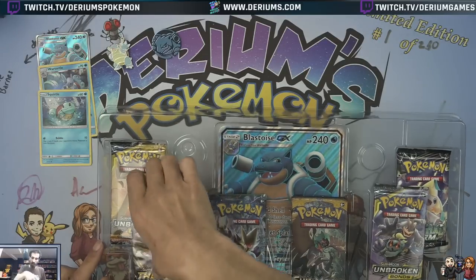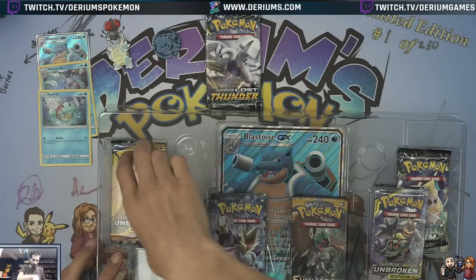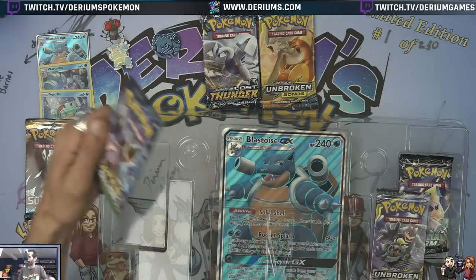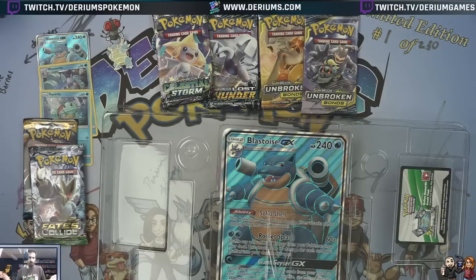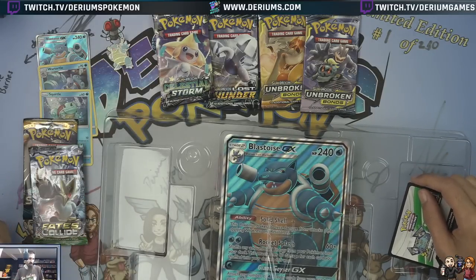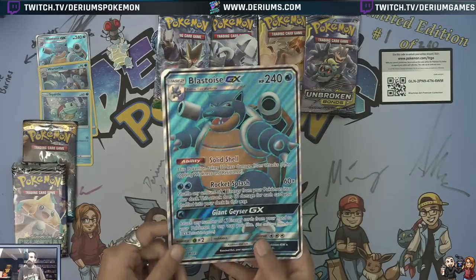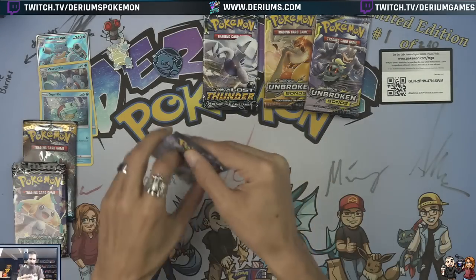I see a problem off the bat: Lost Thunder — out of print, out of stock. These are all out of print, out of stock. Unbroken Bonds, Sun and Moon base — kind of awkward, rotation. Fates Collide, Unbroken Bonds, Celestial Storm. I'm oddly okay with Celestial Storm. I would have loved to have seen a Team Up in there, though. Let me know what you get on the code card, because I have no idea. And then the oversize. Now we just crack product and see what we get. Fates Collide up first — six packs out of these.